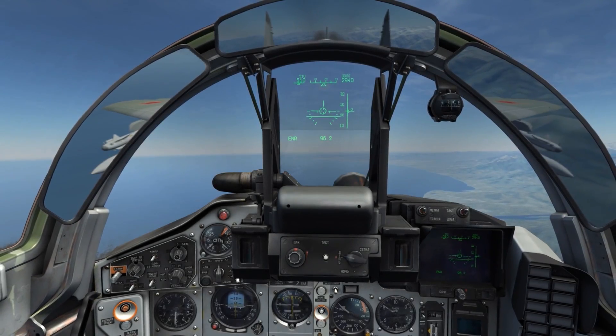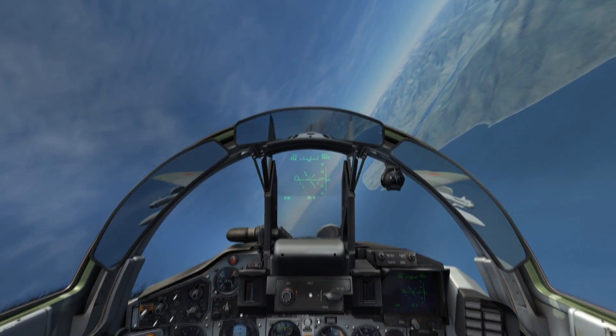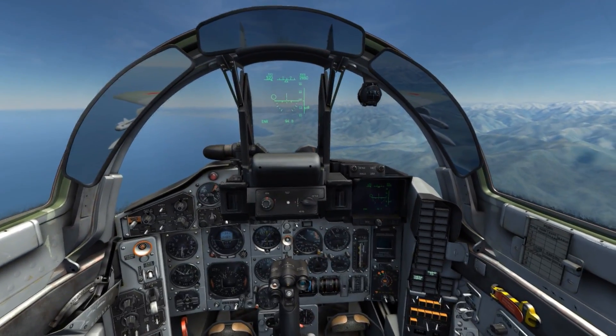This is Banjo. Today I'm going to demonstrate notching. Notching is where you place the enemy radar emitter — be it the enemy aircraft or active missile — at a higher elevation than your aircraft and place it directly on your beam.